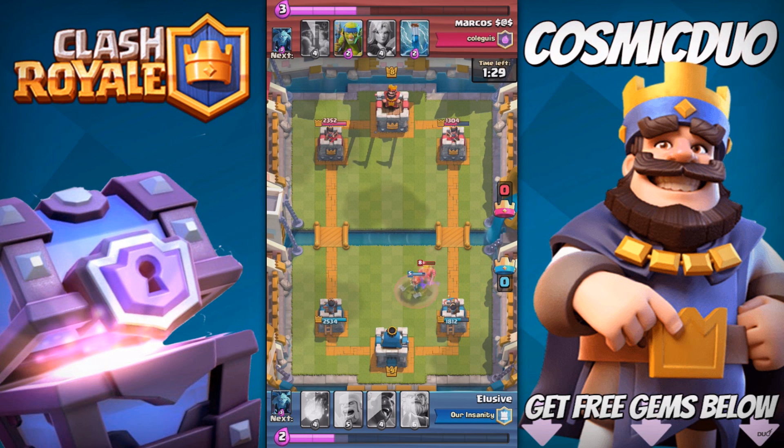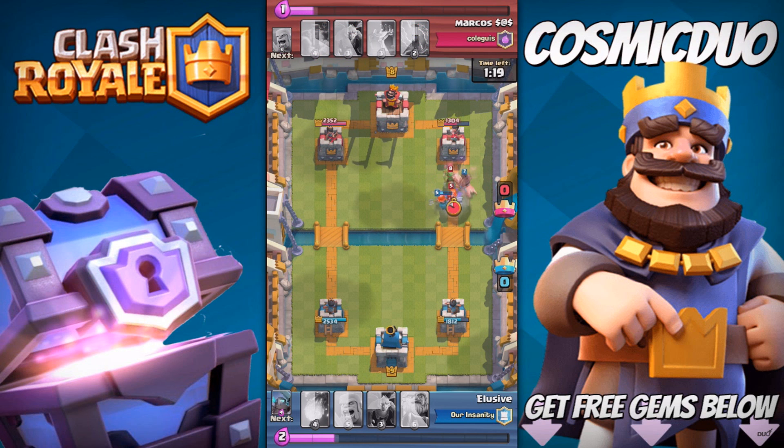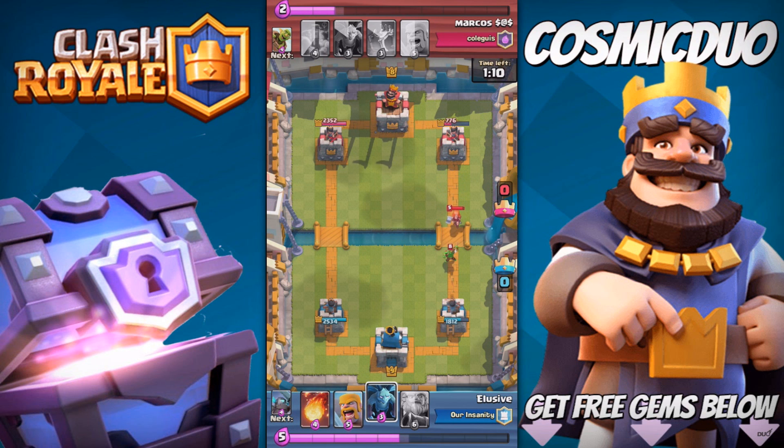The Goblin Barrel still does little to no damage when it hits the tower, but that doesn't really matter. Our Hog Rider is gonna push the Valkyrie right into another Valkyrie and into the Spear Goblins, but we almost get one more hit off. We bring the tower down to 776 health, and we are gonna save up because we have the advantage.